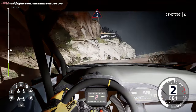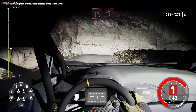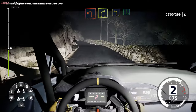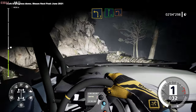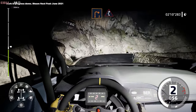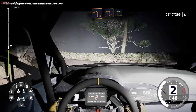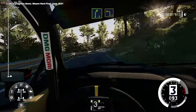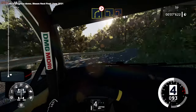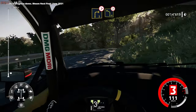Another new game mode in WRC 10 is History, with 20-plus challenges to complete from the first years of Group B, Group A, WRC and modern WRC. One challenge recreates the dense fog of the 1980 Portugal rally, letting you see if you can match Walter Röhl's low-visibility driving. Another involves Sébastien Loeb's victory in the 2004 Swedish rally, making him the first non-Scandinavian driver to win — a feat that only took 54 years. As a nod to older rally safety, the crowd in History mode gets much closer to the road, so cutting corners will be more deadly.